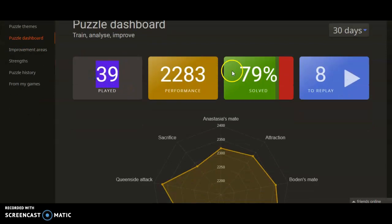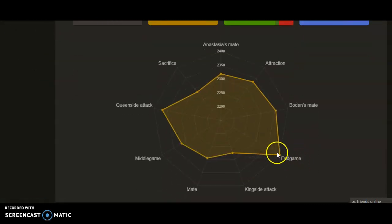So: how many puzzles you've played, your performance over those puzzles, how many you got right. These are puzzles that you got wrong — you might want to do them again. For example, my performance in the endgame is a 2400 rating for endgame puzzles. Not so good at the kingside attack — only 2275 performance there. Queenside attack I'm decent at, 2369.